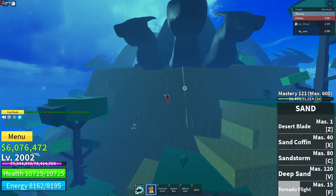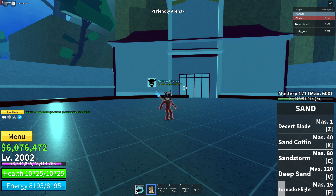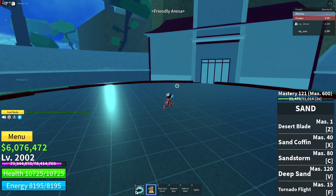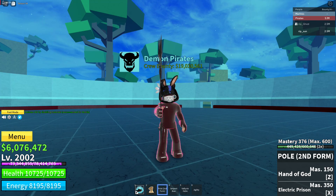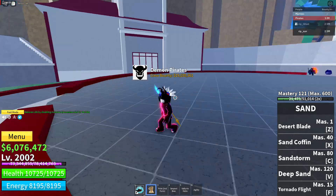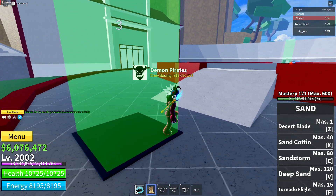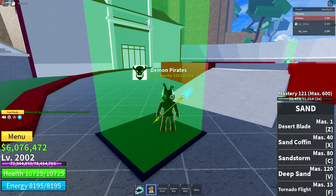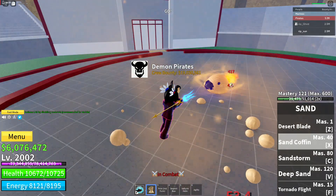Remember when I used Door fruit against you? Those are such painful memories. No, I just couldn't see where you were going. I literally popped out of a door, hit you with my melee, boom, hopped back into a door. Door fruit is one of the best sword main fruits. Because I was a sword main at that time, I would just come out and destroy you with my sword — obliterate you. Okay, we're starting!